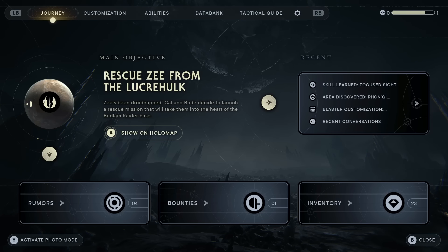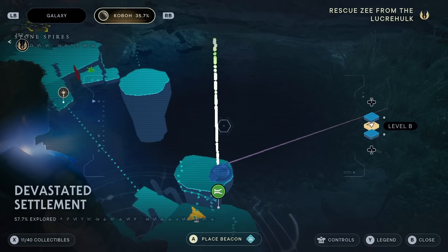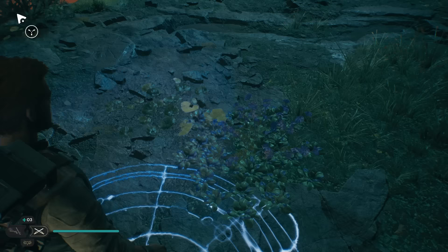This is a walkthrough of Rescue Z from LucreHulk. The nearest place to go right here is the Devastated Settlement. Now, if you have this quest at all, then you've already been here before — that's part of the main story. So I'm just going to walk you through this as best I can. Let's go ahead and do this.